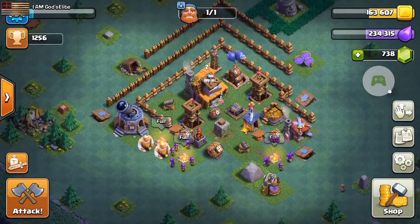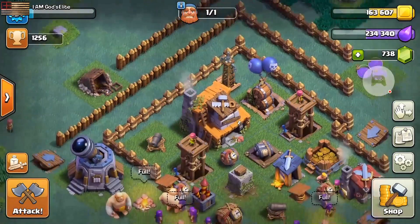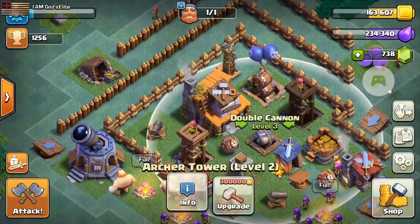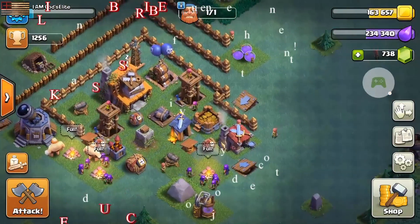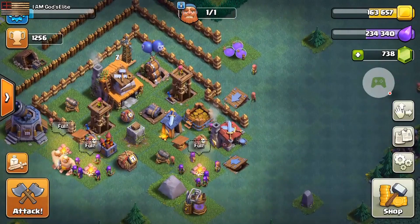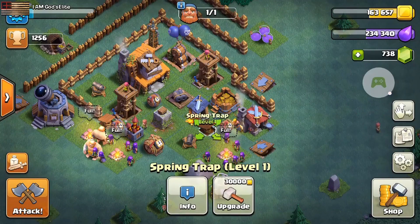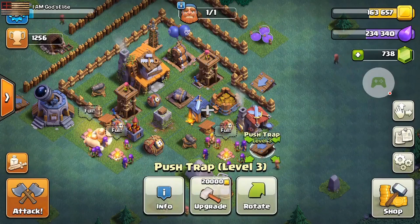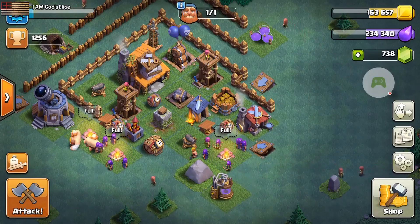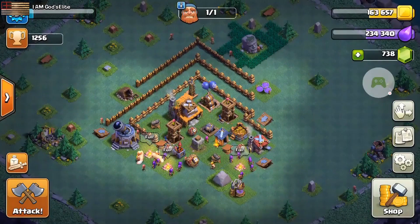If you come in from the top with wall breakers you get through, but all these defenses have such large range they still eat them alive. I have yet figured out a way to attack this base myself. Right here I put a push trap that throws troops straight into a spring trap, so if they throw giants in they'll go into the spring trap and have to deal with all my defenses. If they come in the other way, they also hit this spring trap with all the defenses and bombs in one area.